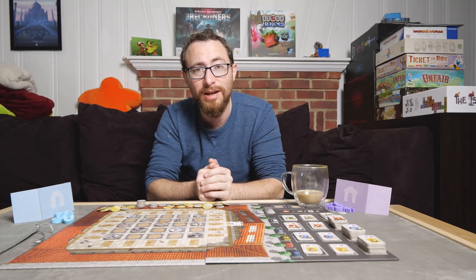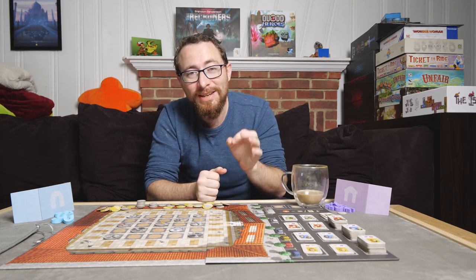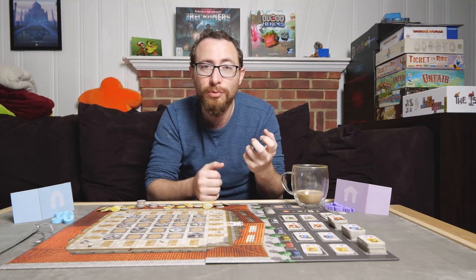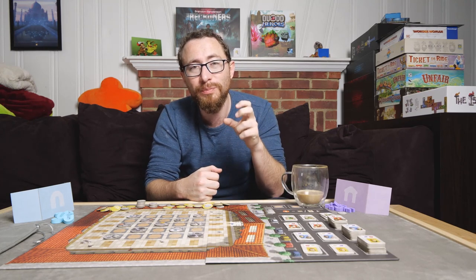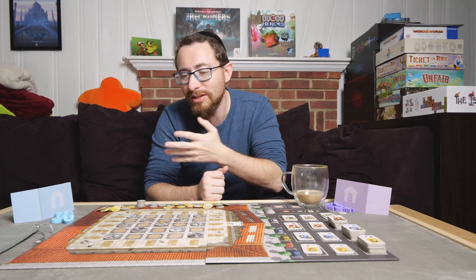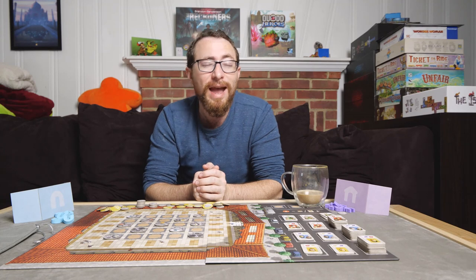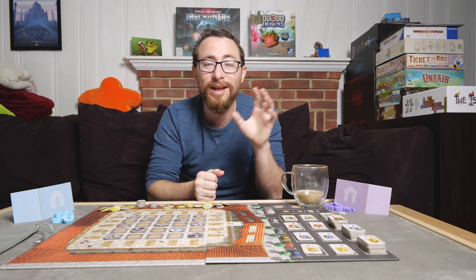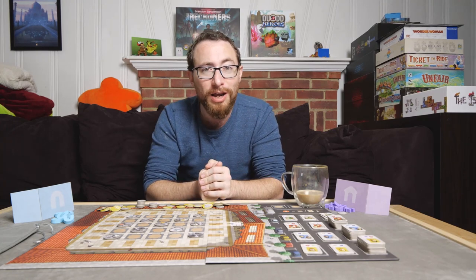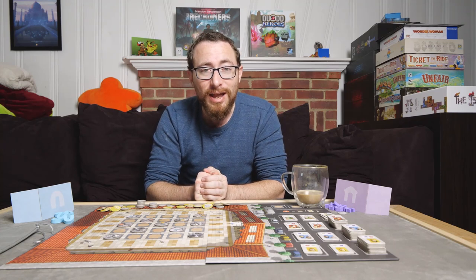I love the end game triggers and hidden money elements. The idea that you control exactly when the game ends adds real tension. You want to trigger end game when you're winning — so you have to do mental gymnastics: how much money does he have, who's going to win if I trigger it now? It feels like controlling the Quidditch snitch — you're in control of when it ends and you want to do so when you're actually winning.